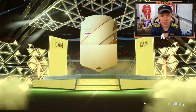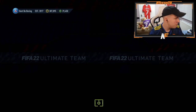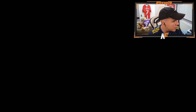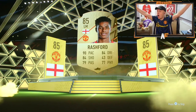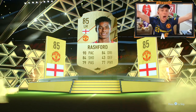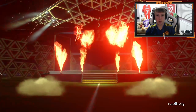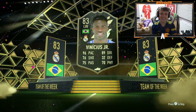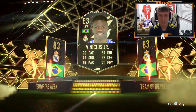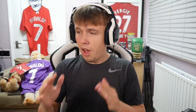Boards, England - Philip Foden! Yes, finally. I had to buy him with coins earlier - it's EA Sports, whoever knows why. Boards, England left mid - oh yes, that is massive! What a pull! Walkout - Rashford Junior! Yes, get in there! What a pull, that's incredible. Walkout again.